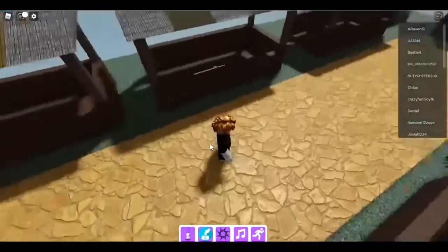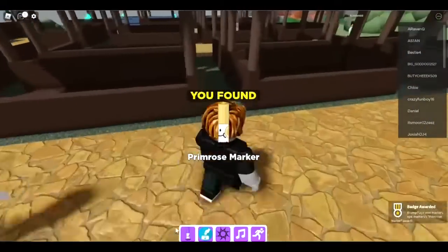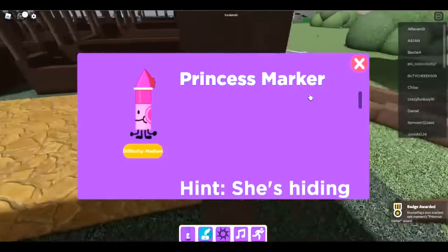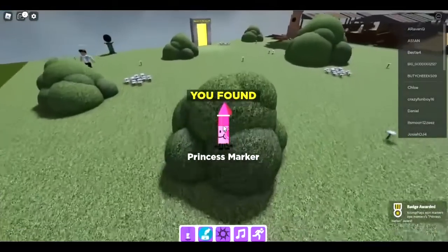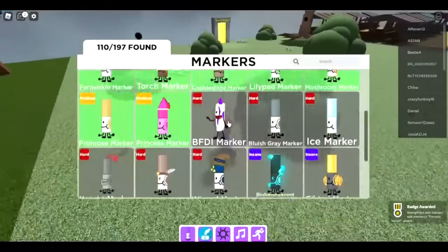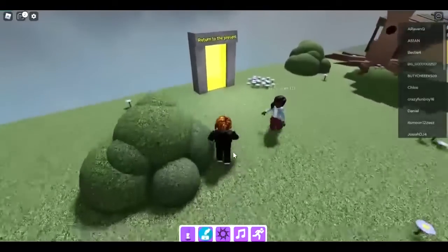The next one is the primrose marker. Go over to the shop area, go to this house, and the primrose marker is hidden right here. Next is the princess marker — she's hiding. Walk through here and now we have every single medium marker except the serenity marker in the difficulty dimension.